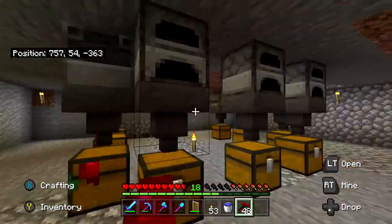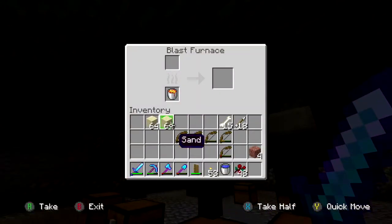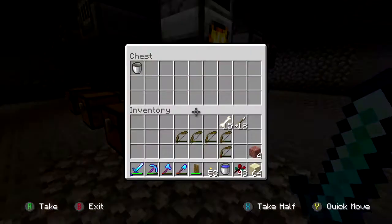That was highly effective. So now we can get smelting. You can't put sand in smokers — it'll be a regular furnace thing. These can do a hundred smelts.